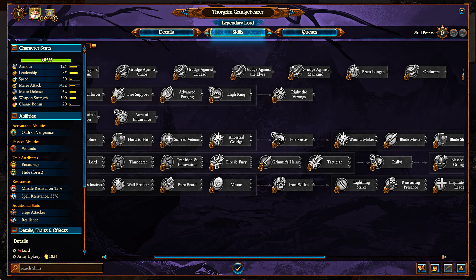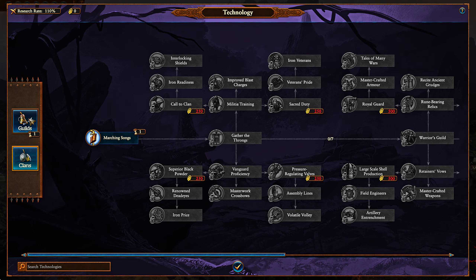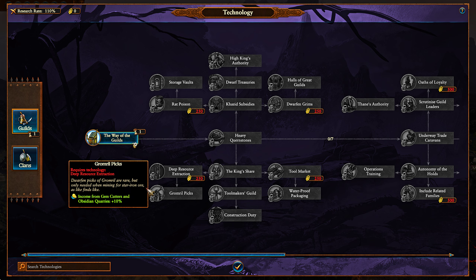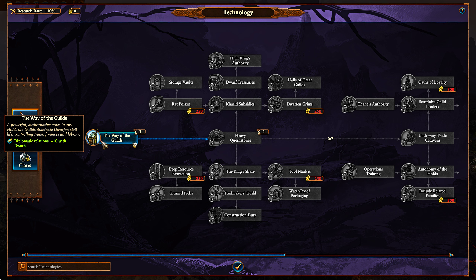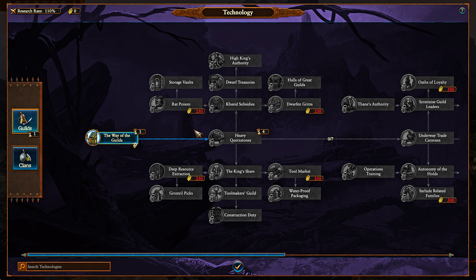Regardless of that, for all the military benefits, I'd personally argue very firmly in favor of the Guilds, because the dwarves have never had an issue with their army being weak. It's always been issues of casualty replenishment, growth, and income. That's where the Guilds really shine. Starting with the first tier, you'll get diplomatic relations and growth, meaning you're already going to start in a pretty good position in terms of growth, and things will get a lot better.